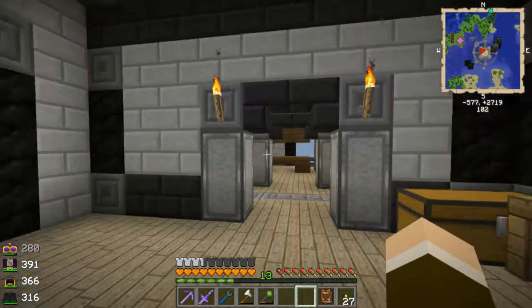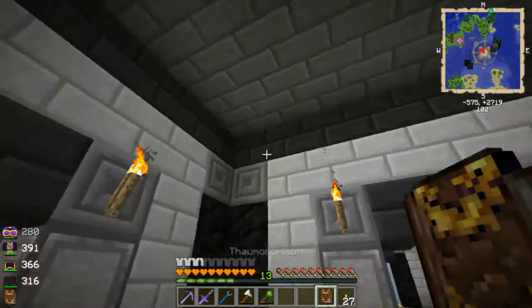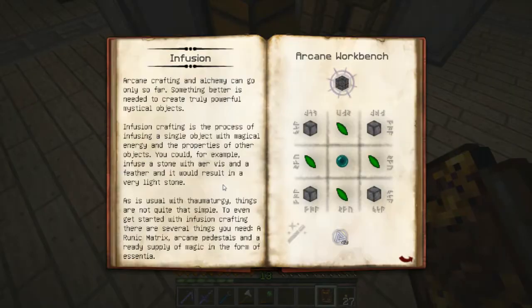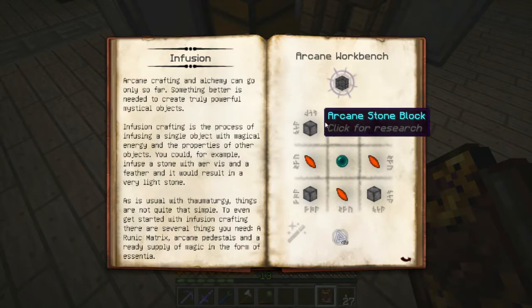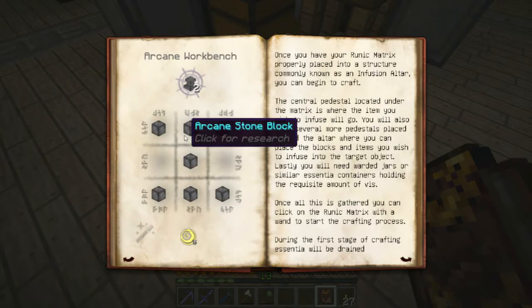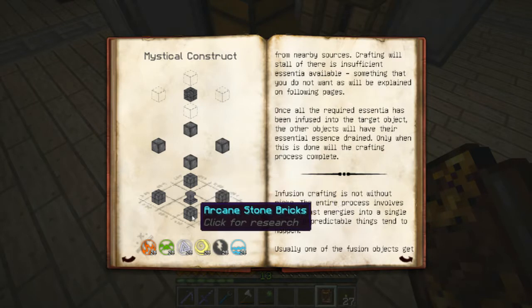Now that I am back, I want to get my infusion altar set back up. What I need to do is have a runic matrix with some arcane stones, random shards, ender pearls, as well as a bunch of pedestals and some arcane stone bricks.